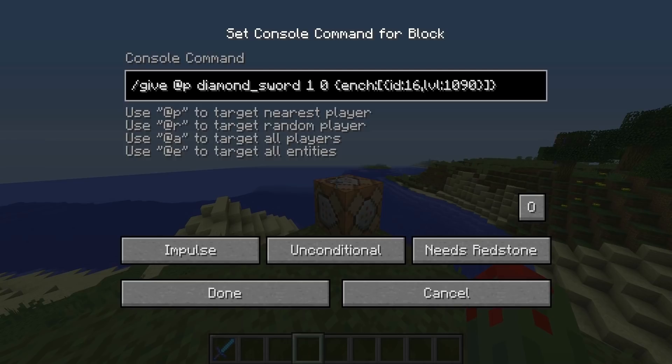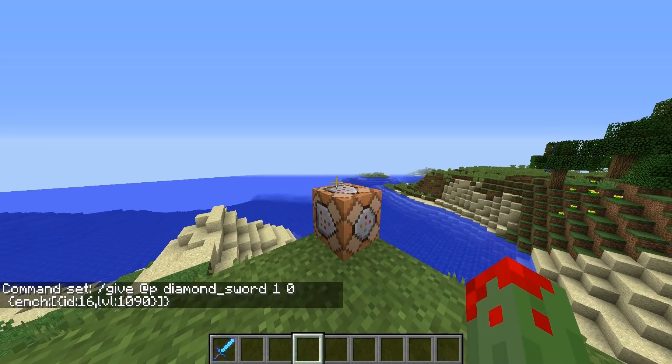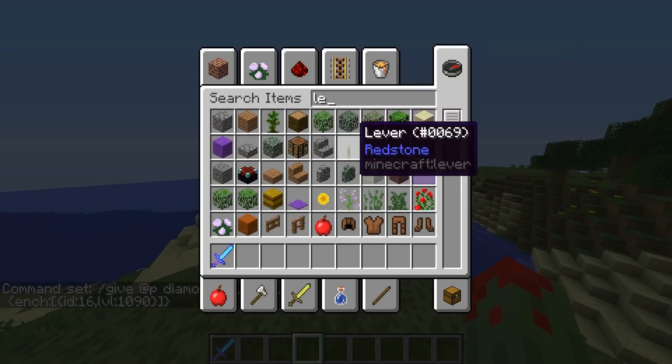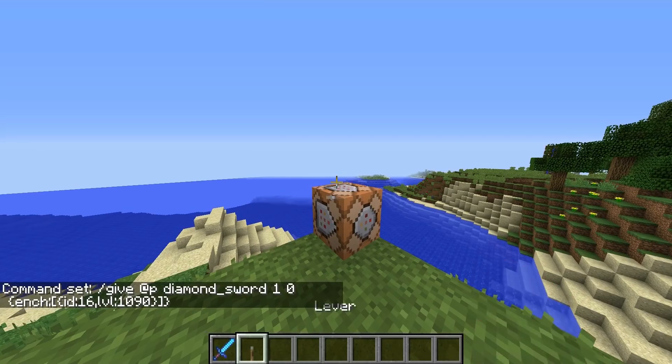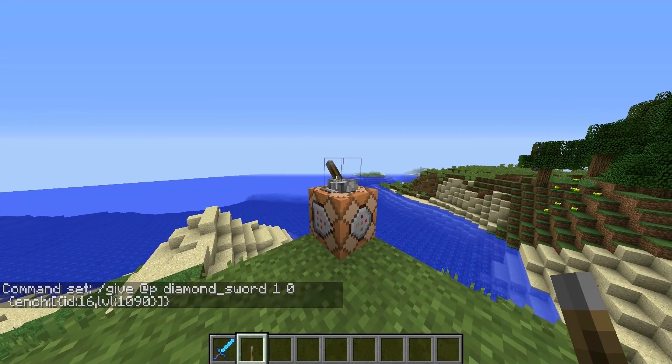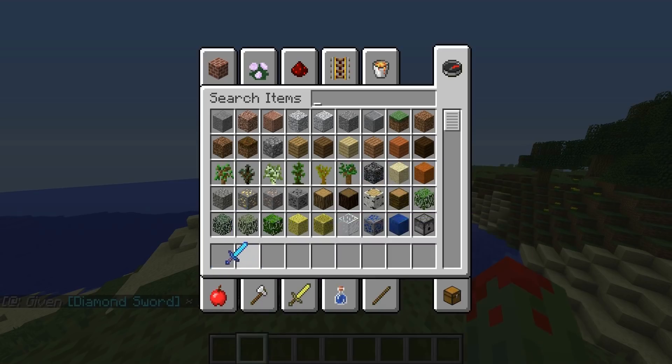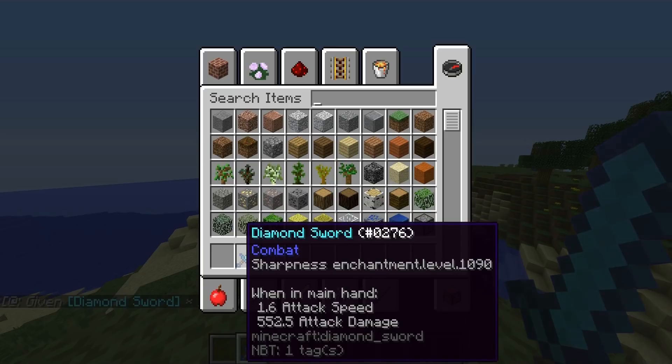Now to activate the command block, you just get a lever, put it on the command block, and flick it. As you can see, we got a sharpness sword and it has sharpness 1090.